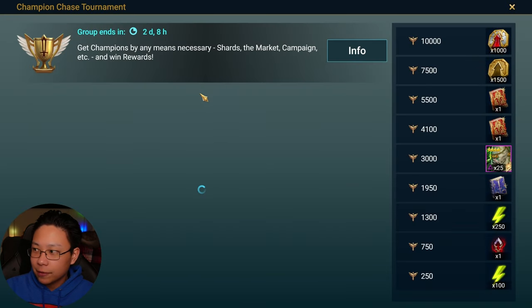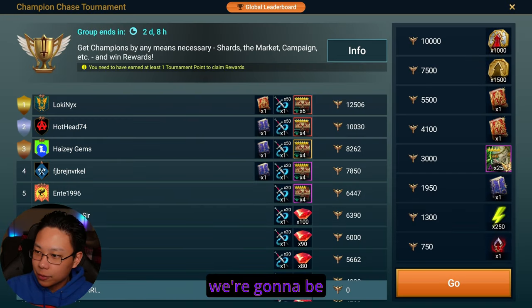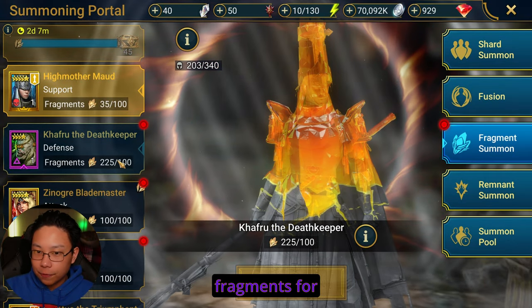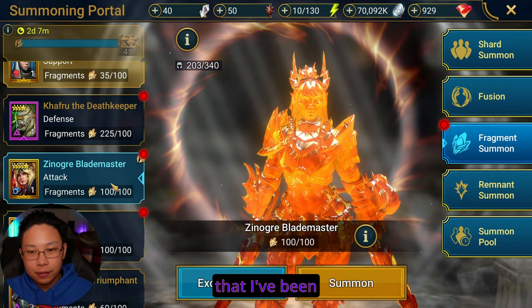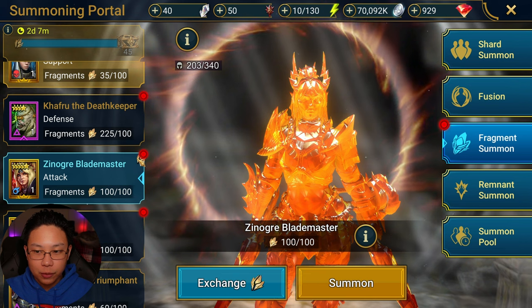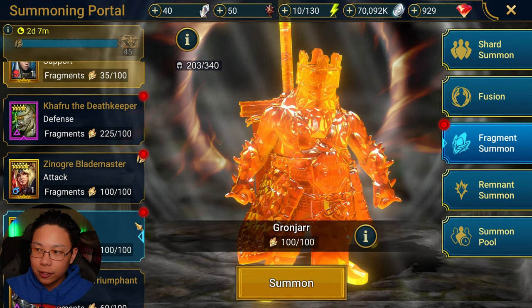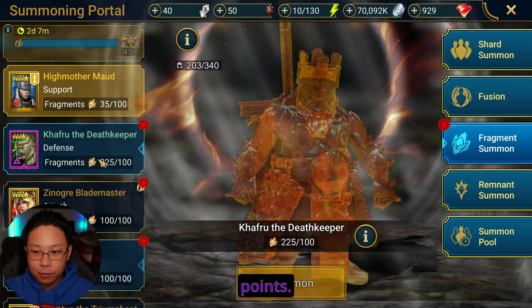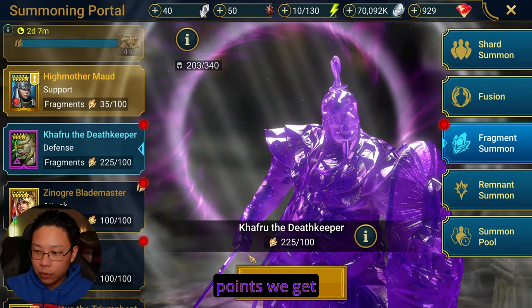Now, to complete the Champion Chase tournament event — or at least to get the Death Keeper fragments — we're going to be needing 3,000 points. I do have the fragments for Death Keeper right here. I also have Xenogre Blademaster that I've been saving, so that's 500 points right there. And Granjar, the Doom Tower champion that I can fuse together — that's another 500 points. So I'm really only worrying about 2,000 points. Let's go ahead and summon Death Keeper and see how many points we get off the rip.